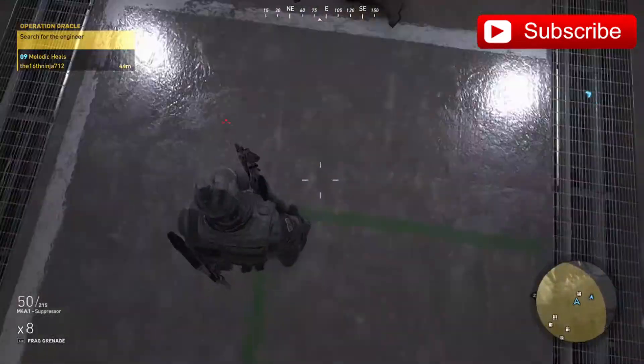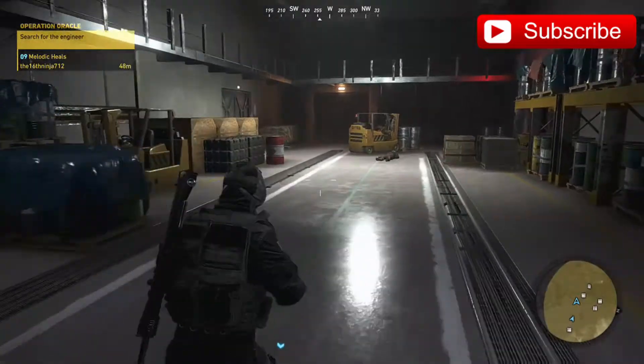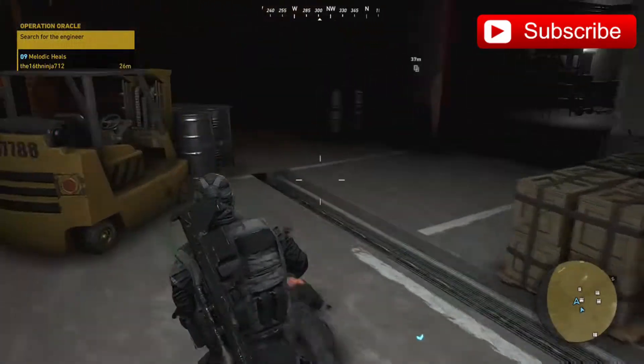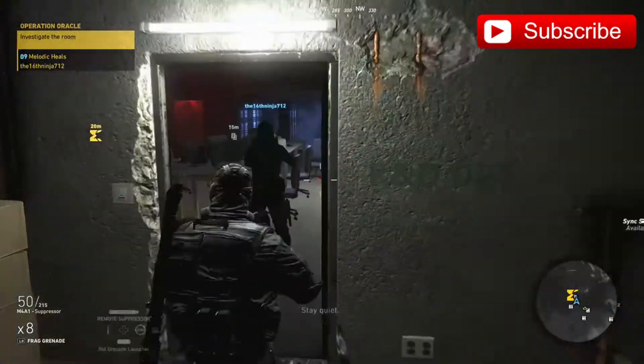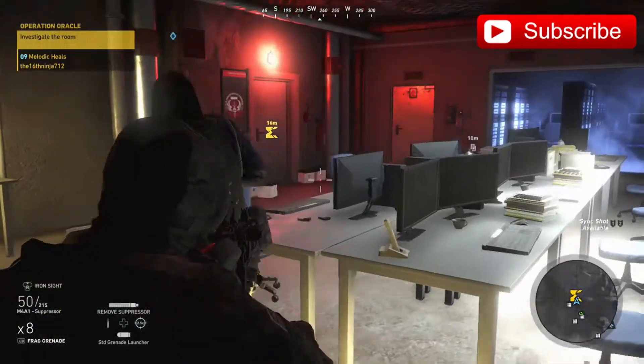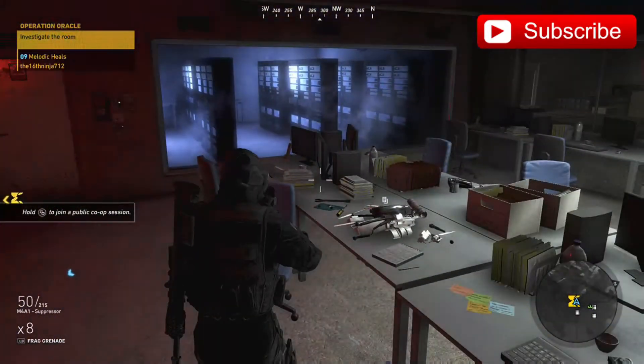The important part about this one right here is you can find this dead body that has two bloody footprints right next to it, and that's a good indicator that you're going to be in the room where the Engineer is. Once you get close enough, the door gets highlighted and you're good to go — just open that door and find the Engineer on the other side.